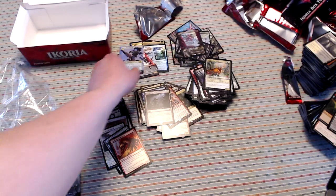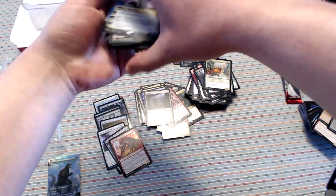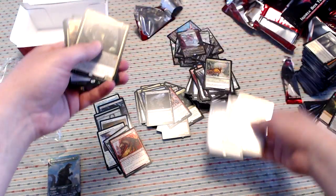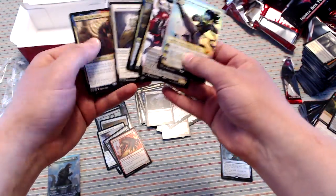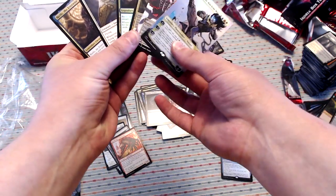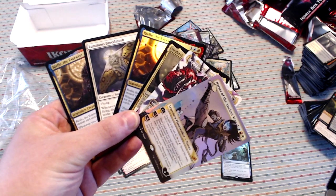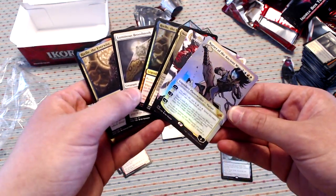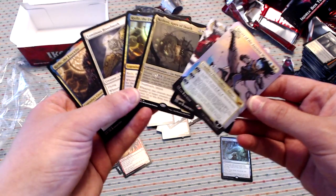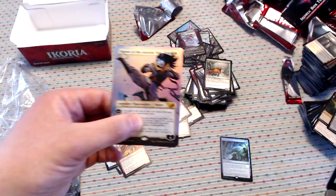Overall, let's take a look: six mythics, including two foil mythics — two Riels, a Narset, Snapdax, Luminous Broodmoth, and Nethroi. Also a foil Shark Typhoon. Really, really awesome stuff. Congratulations, Conrad, and thank you for letting me open this box on the channel.